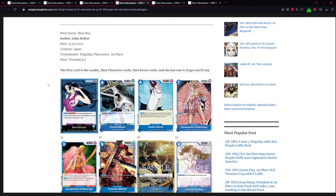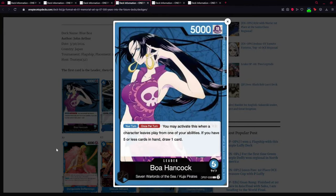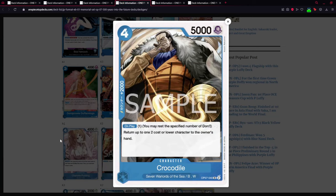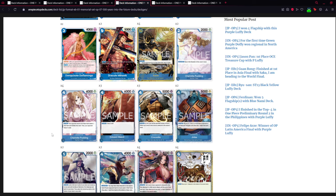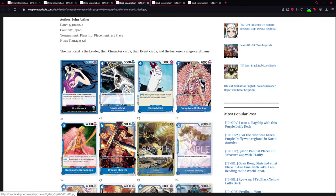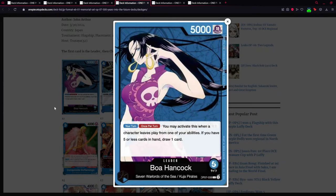Next I have two versions of Boa Hancock — your mono-blue deck, also pretty solid in Asia and winning most tournaments. Her effect: once per turn on your turn, when a character leaves play for one of your abilities and you have five or less cards, draw one card. You can manipulate this easily. For example, the new Crocodile — on play, rest one Don then bounce a two-cost back to the owner's hand. You can bounce an enemy card or bounce your own cards back to hand, like Pudding's activate-main return effect.